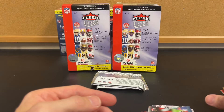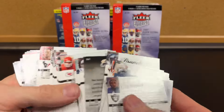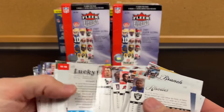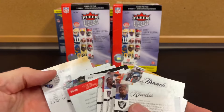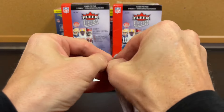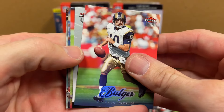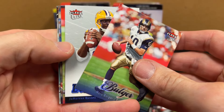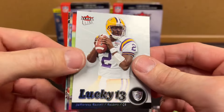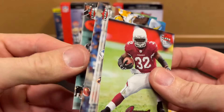Terrell Owens — I'll throw that down there — and Larry's a Hall of Famer too. So on the packs, we've gone through and had pretty much two gold besides the inserts. Jamarcus Russell — I'll take the Jamarcus. Edron James, Kitna.